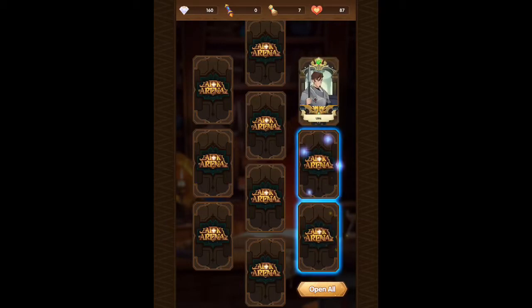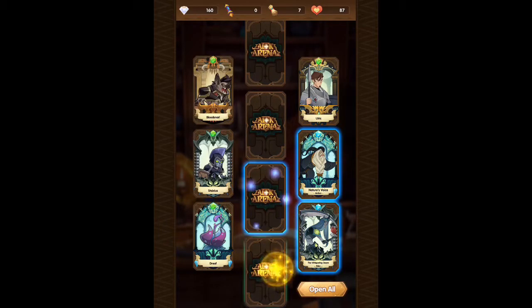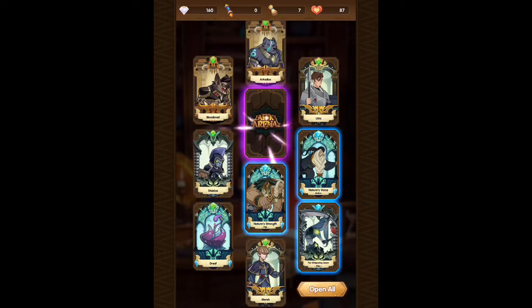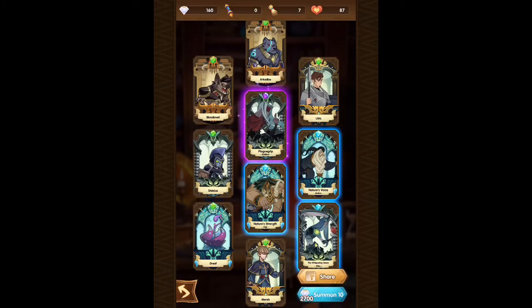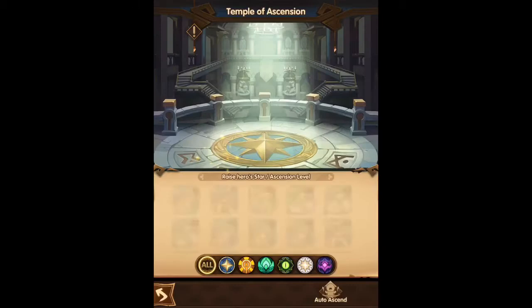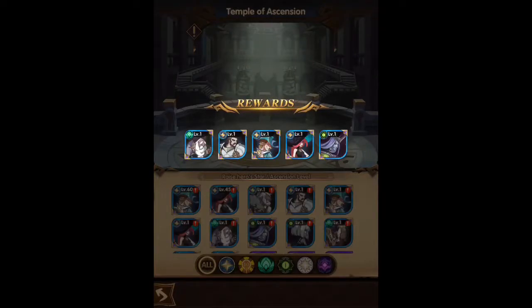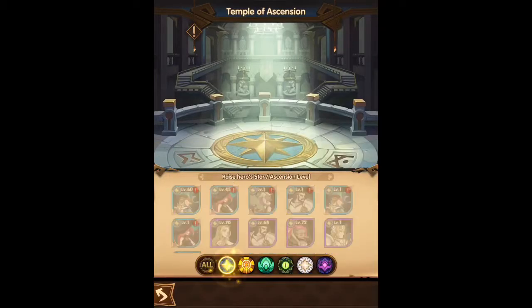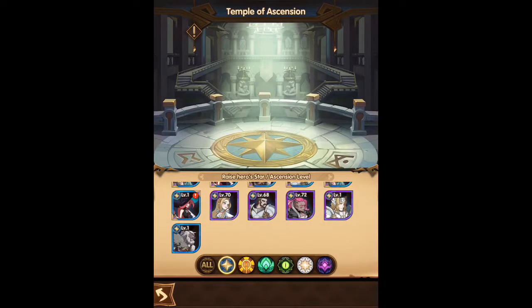Let's look at our summons — hopefully we can get another purple Lightbearer, which is kind of what we're looking for. We got a purple — it is Keltar the Plague Grip! I do not have him either on my main account. Keltar and Rowan are the two that I have not received yet. So let's go ahead and do our ascensions and get ready to see where we're going to push.